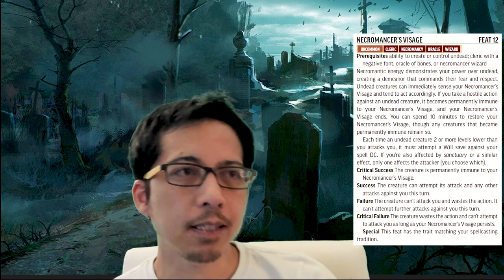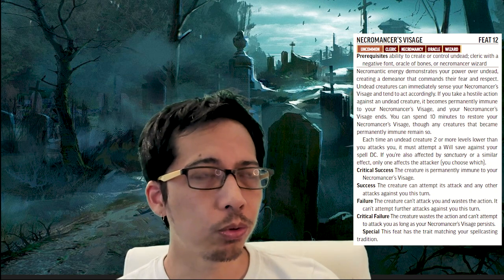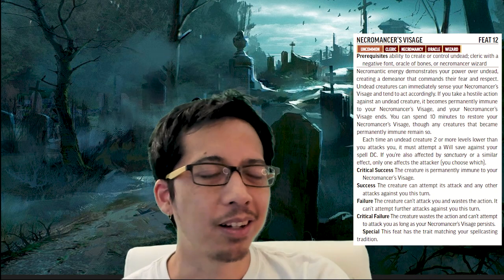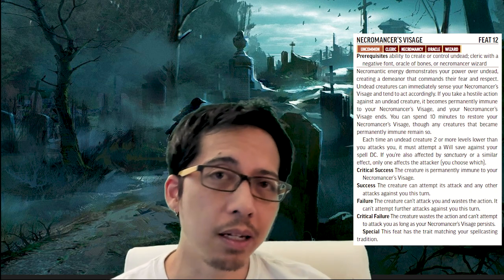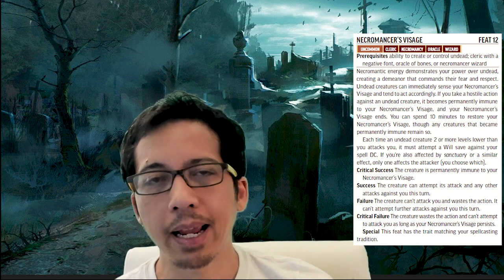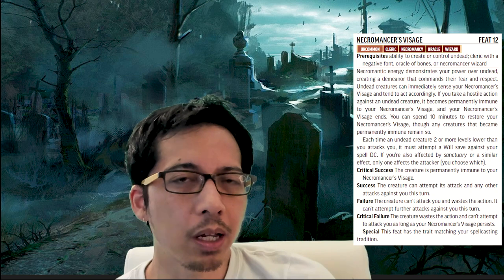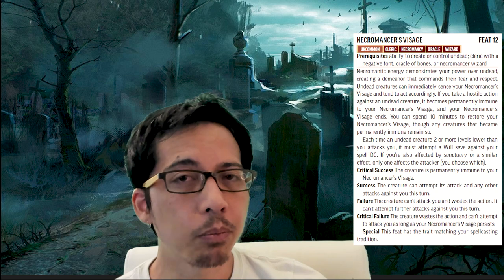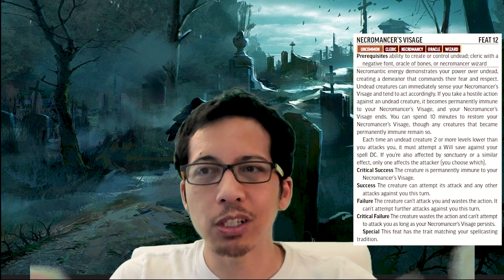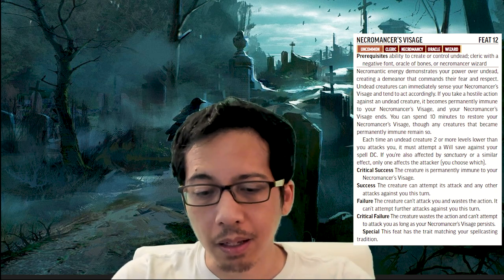Next is Necromancer's Visage. This is like the first-level cleric spell Sanctuary — it forces creatures that try to attack the caster to make a Will save. It's not a spell; it's simply your overall aura, your visage that you project. It applies only to undead creatures, and whenever you use a hostile action against an undead creature this ends and you spend 10 minutes outside of combat to get it back. It only affects undead creatures at most your level minus 2. You can walk among undead with impunity and then unleash a devastating spell, or walk amongst them in a roleplay situation.